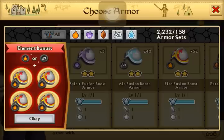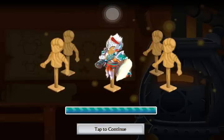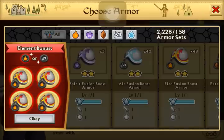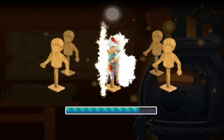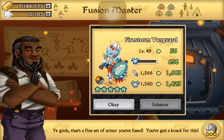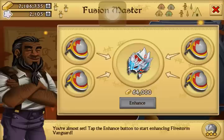More fusion boost — Firestorm Vanguard. This should get to 49 and then the last evolution. I might use it in an arena battle and fight against — I don't know — someone, anyone. Look at that, that just looks so awesome.